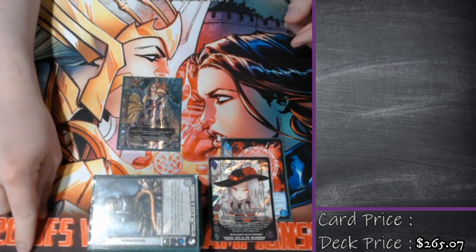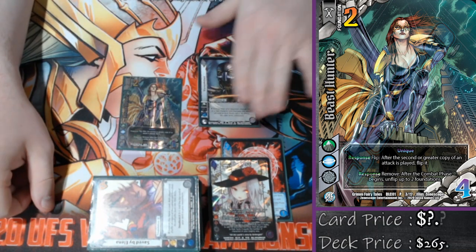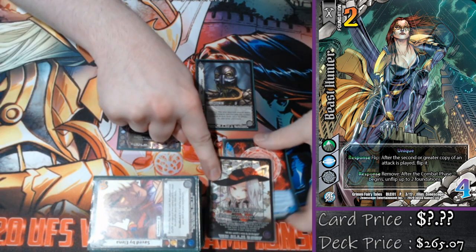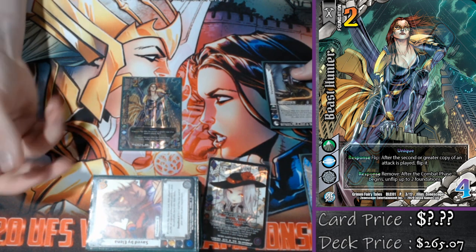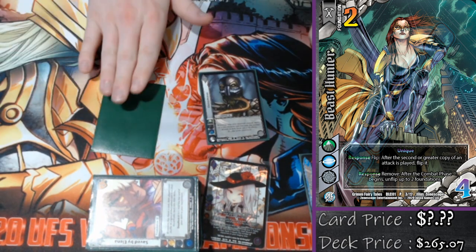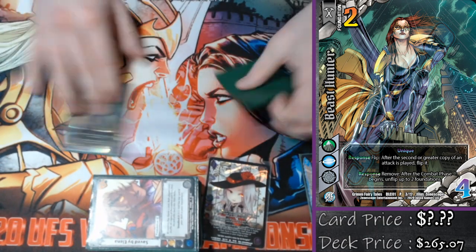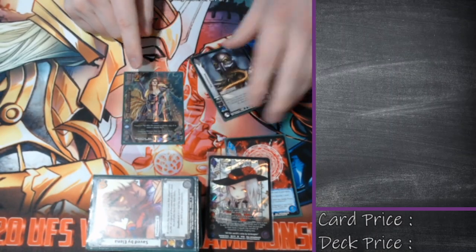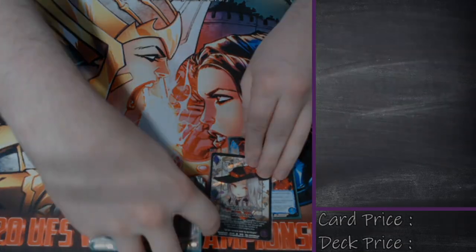My last card is Beast Hunter. This card is so cool with Dejanette. Here's how it works: my opponent plays a card I don't necessarily like — let's say it's an attack. They play the attack, I then Dejanette. They've successfully played the attack and it has gone to their discard pile. They pay the one vitality — because I only have one Dejanette out — and pick it up. They attempt to play it again, make their check, it passes. I then respond with Beast Hunter — they've successfully played an attack twice — and I get to flip their attack. The unflip cards is not relevant inside of this deck, but making sure I can just turn off an attack is, I think, very, very good.